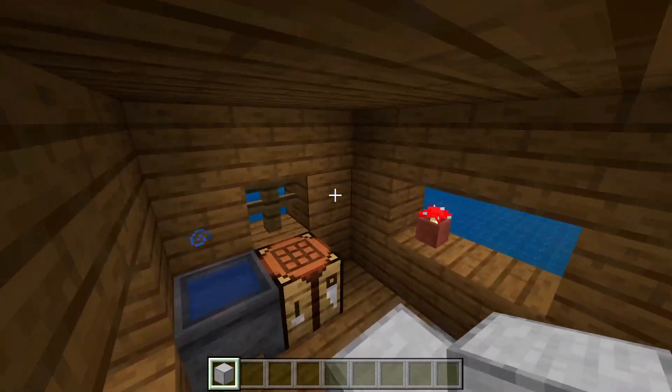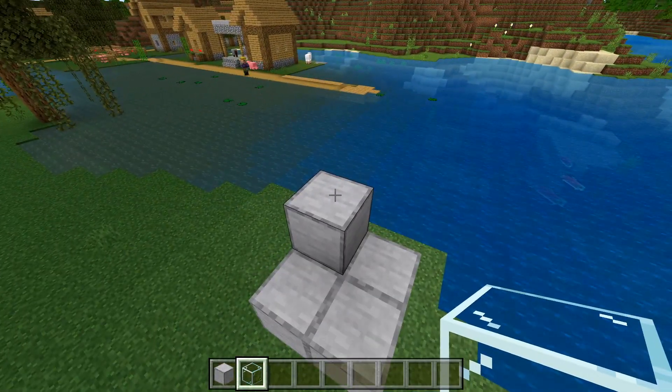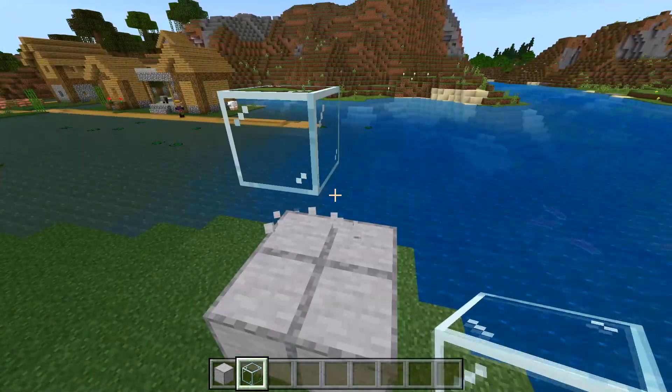After you've done this, you will need to break out or destroy the witch hut. After you've destroyed the witch hut, place a glass block on top of the block we placed before, then you can destroy that block.